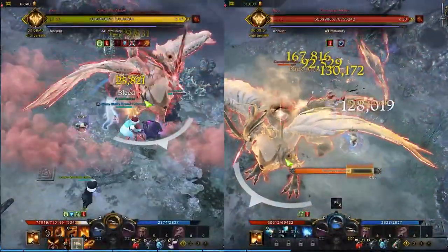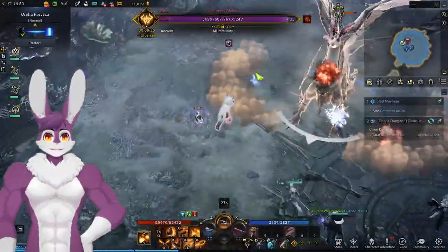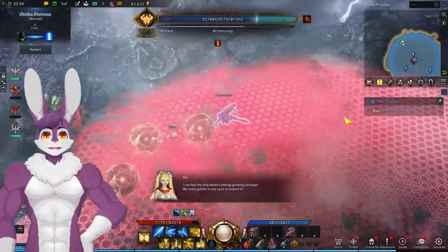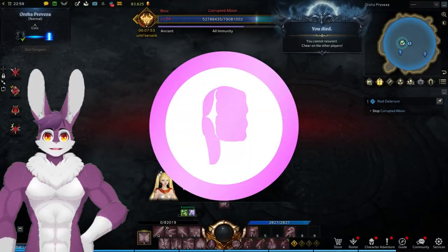The second boss is Albion. Albion will have one of two elements: Earth and Lightning, which determine certain attack patterns. At a certain point he will enrage — stagger the boss if you'd like to switch the element. There are two special patterns for each element. Lightning will spawn a safe zone in the middle; dodge the orbs to get there. If anyone alive doesn't make it, it's a wipe.